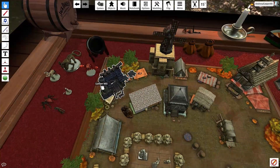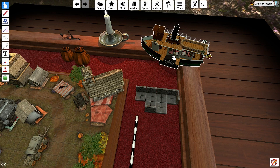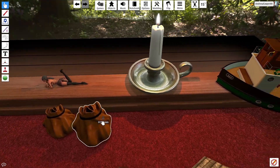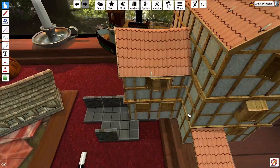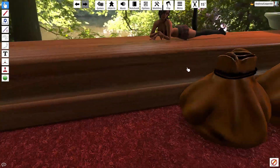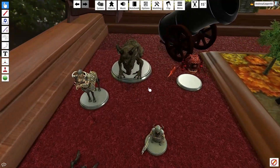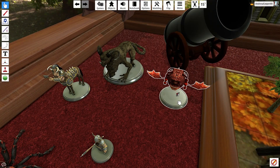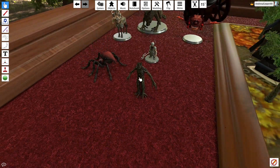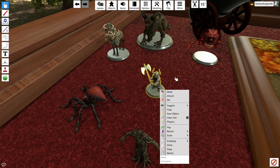You can also drop custom objects. Over here you can build custom rooms. I've got a boat, ambiance things like candles, and all these objects you can drag out. There's a bag just filled with different models of houses you can add, plus windmills and enemy characters. Some of them are actually animated — there's a chimera, a destroyer, and a minotaur.